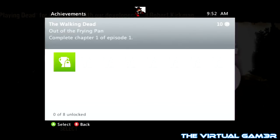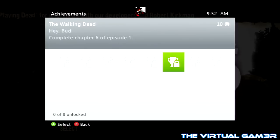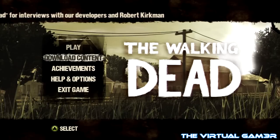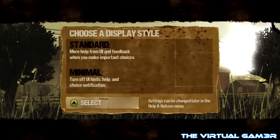Let me check out the achievements and see what kind of achievements there are. It's only got eight achievements: complete chapter one, chapter two, three, four, five, six, seven, and complete episode one. Easy achievements. All the completionists out there will be upset because it doesn't have harder achievements. Now let's go ahead and, without further ado, let's go ahead and play this thing.